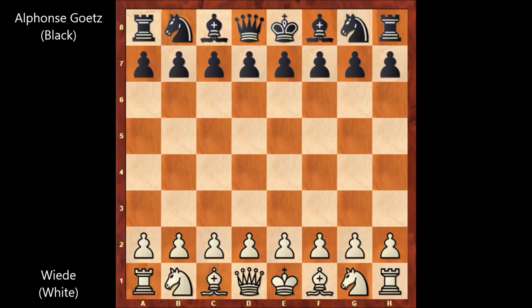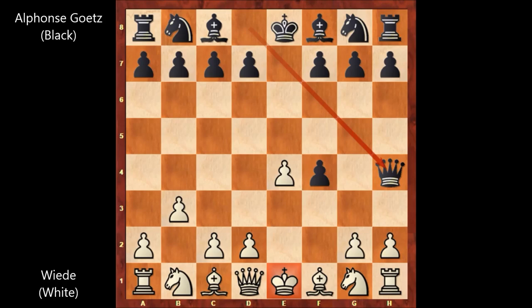Witte starts the game with e4. Alphonse Goetz played e5, then f4 — so we have the King's Gambit Accepted. After b3, Alphonse Goetz played Queen to h4, check. White blocks with g3.